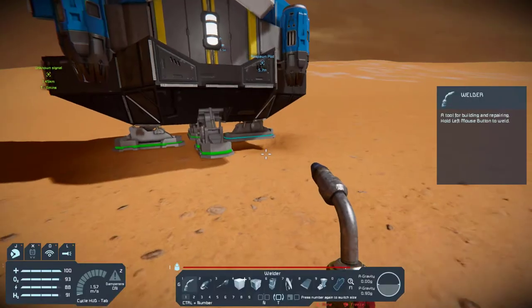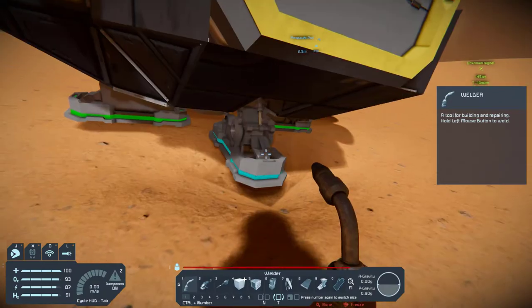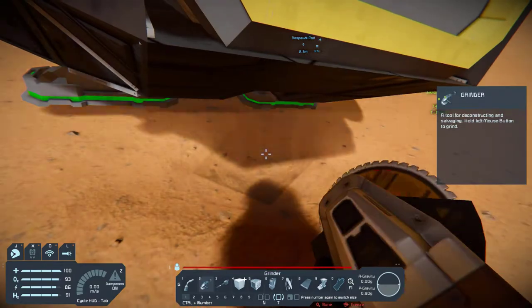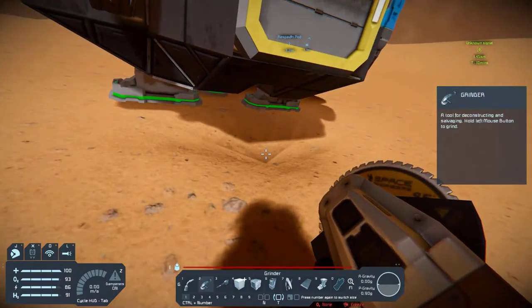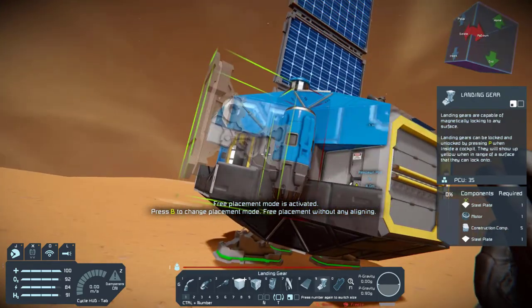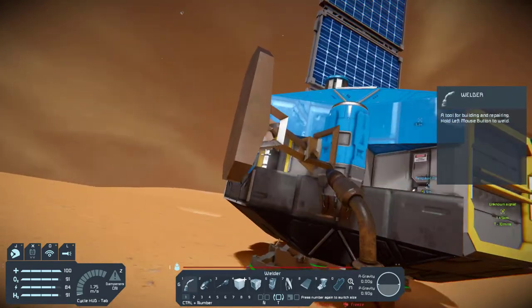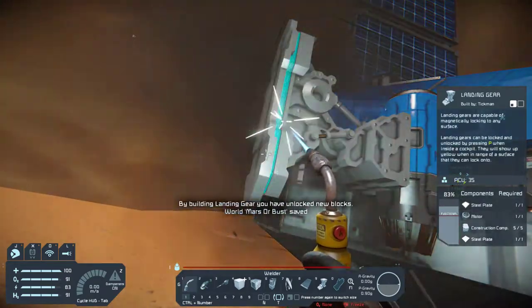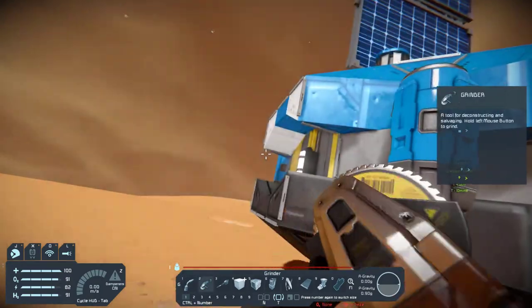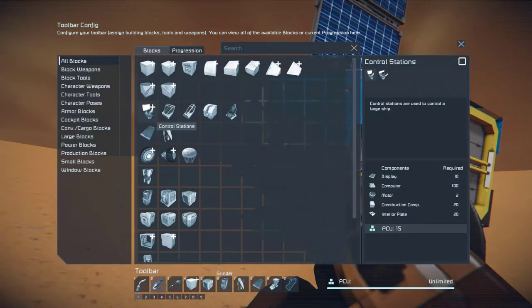Let's take a look at progression. To get thrusters we need to build a control station, and for the control station we need a landing gear. So let's get rid of this landing gear right here and put another one in there. Hard to see under this thing but let's set it right here — there we go. We don't need it so we'll get rid of it. Now we need a control station.